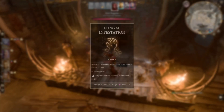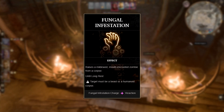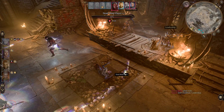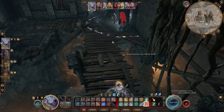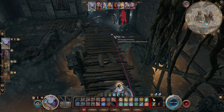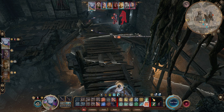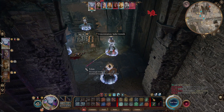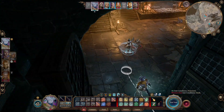At level 6 you unlock Fungal Infestation, allowing you to raise a Mildewed Corpse to fight by your side — a nice addition if you enjoy having a battle buddy. At level 10 you unlock the Spreading Spores ability, allowing you to emit a cloud of spores around you, dealing Halo of Spores damage to all creatures within range that fail a constitution save upon entering the cloud.